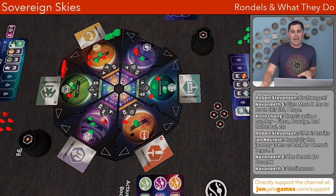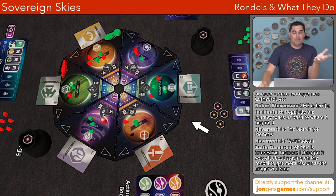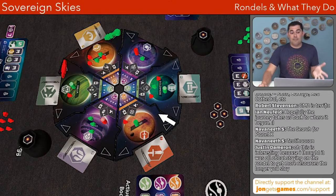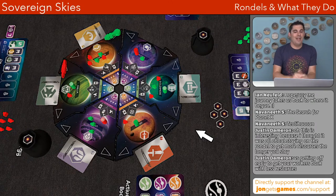That leads me to the next game: Sovereign Skies. This one also has the standard pay-more style of rondelle on a modular board — a difference from games like Navigador. Each player has their own token and you can go clockwise or counterclockwise. In Navigador you can only go clockwise, and most classic rondelle games go clockwise. But Sovereign Skies throws a wrench into that — you can go clockwise, or spend a decent amount of resources to turn around and go the other direction. Because the board is modular, your rondelle of actions is going to be in different orientations from one play to the next.